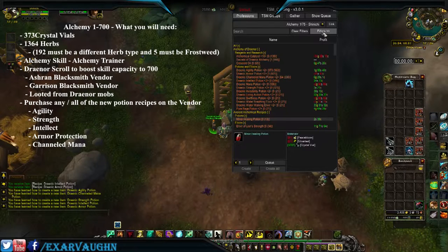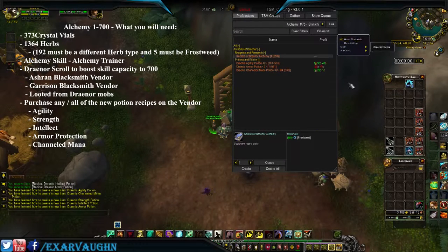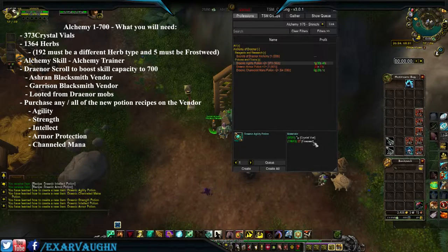Quick filter here to check which ones I have. I'm going to make the Draenor Agility Potion because I have the most materials for it, and we're going to craft 325 of them.